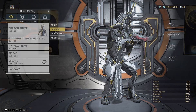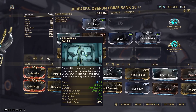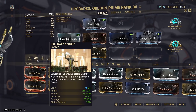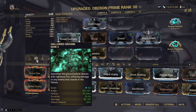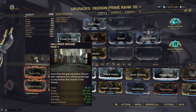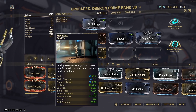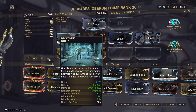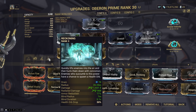We are going to be building for Smite, as you've seen, and we also have a few other abilities on here which I'm hoping are going to be quite useful. Hallowed Ground is definitely a great crowd control device, providing radiation status to targets in the area and causing them to fight each other. It's a very good way to crowd control. Renewal obviously provides us with some sustain, and our fourth ability gives us some armor reduction.